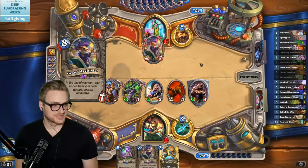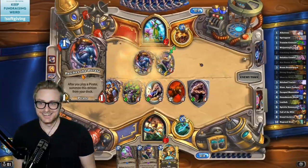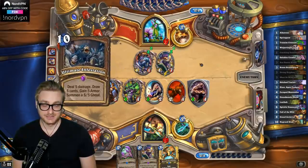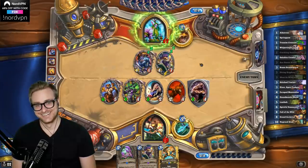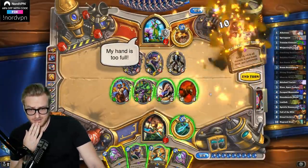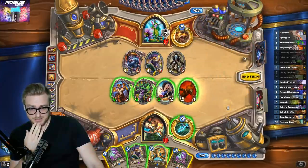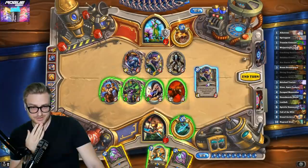I just checked — you got the 2 worst 10-drops you could have gotten in those past 2 games. Sounds about right. This is likely to hit the survival. Oh my god, don't do this to me again. I could get Patches value here, or I could go for lethal with Nagrand Slam.